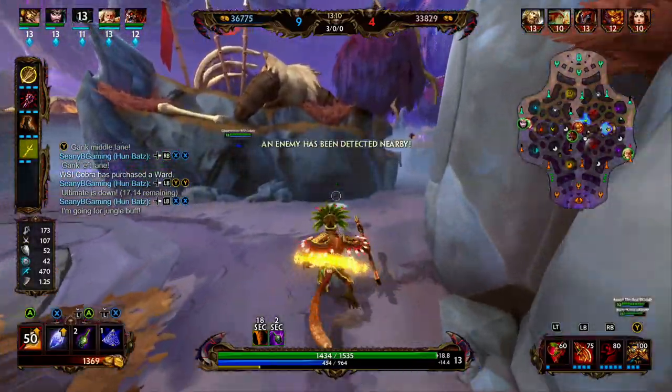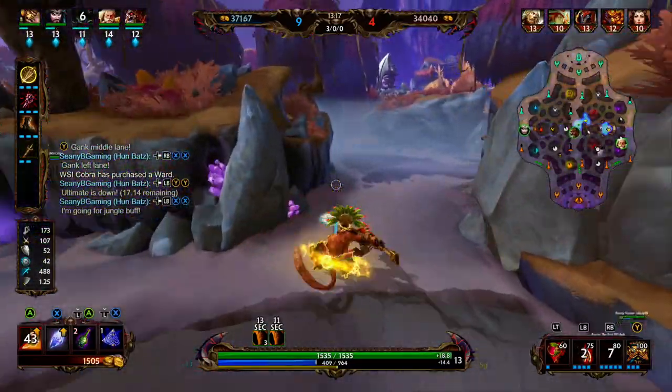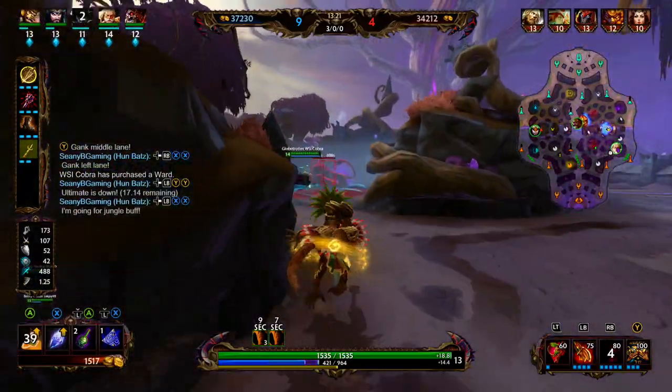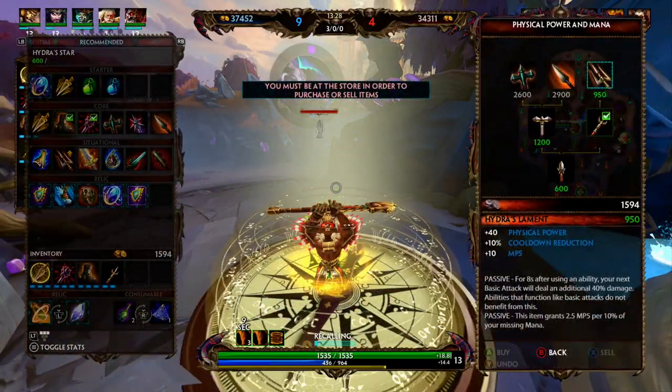We clear a camp, our red buff is up so we rotate towards that. The purple buff is up too — Chaac might not drop it but we might rotate straight there and try to get some of that gold and XP. Looks like we make it in time, we jump in, and then go ahead and back.